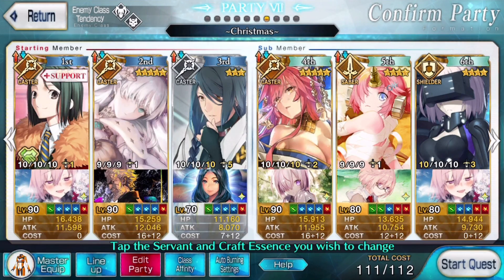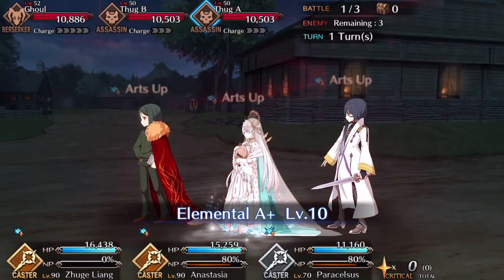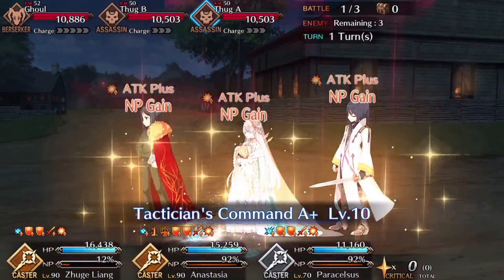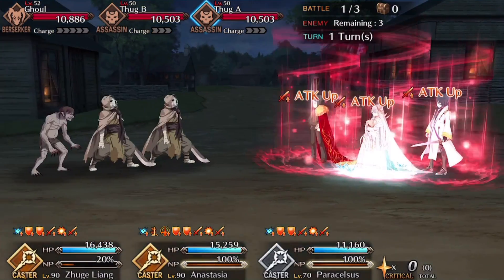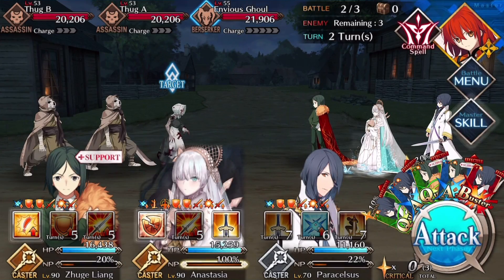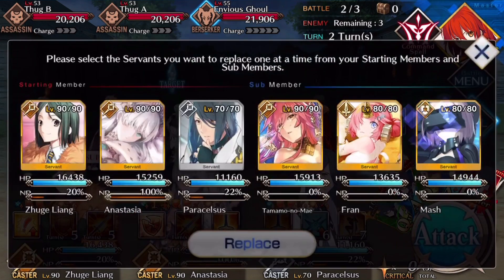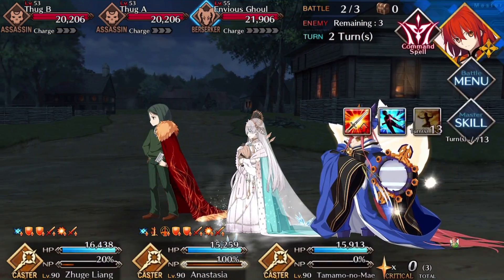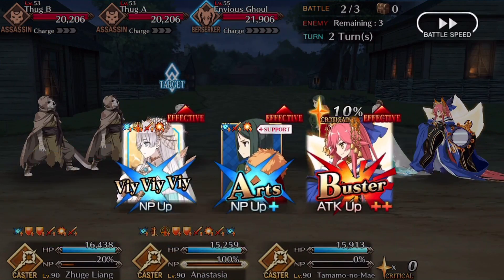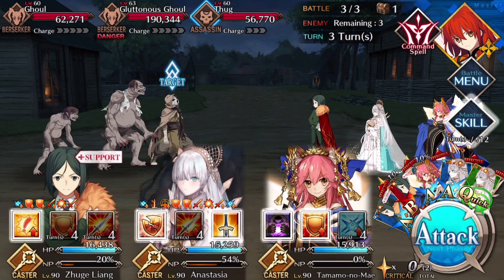Start with Paracelsus, Anastasia, and Waver on the front line. Use all of Paracelsus's skills on Anastasia to bring her to 80 charge. Use Waver's second and third skills to bring Paracelsus to full and Anna to full as well. Pop Anna's Charisma skill since it lasts three turns — giving Paracelsus the oomph to clear at least two enemies with the Gemstone having only 6.6k remaining HP. On turn two, swap Paracelsus out for Tamamo, pop Tamamo's skill three on Anastasia, and NP. Anna should kill the Spriggan 90% of the time, and when she doesn't, it only has 2.2k remaining — easily one card. She'll refund about 44.